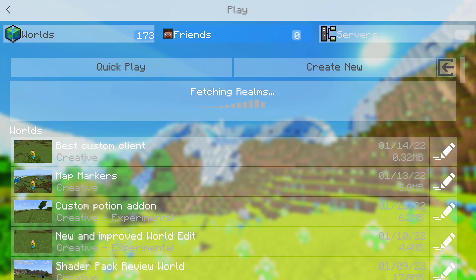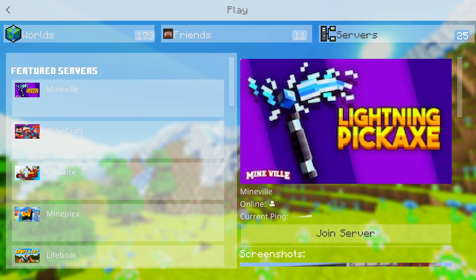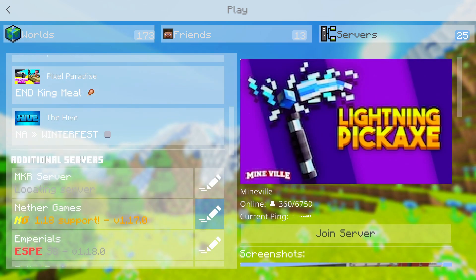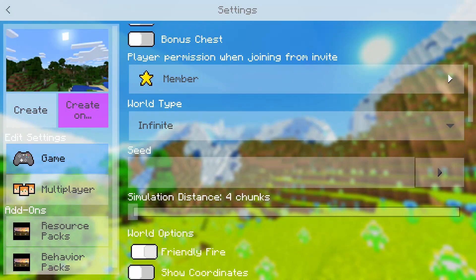Next up we're going to click the play button, and you can see the UI has changed with all the different things at the top. You can scroll through your servers, here are your friends, and here are your worlds. It does indeed change your new world UI as well, which is super neat.